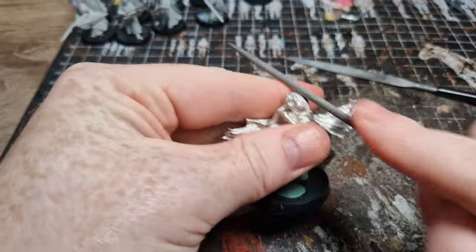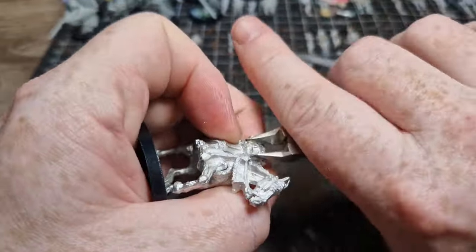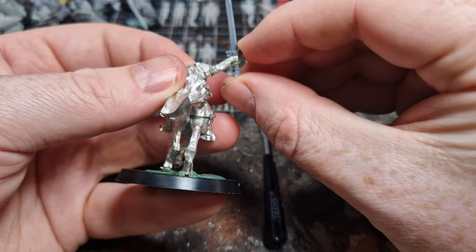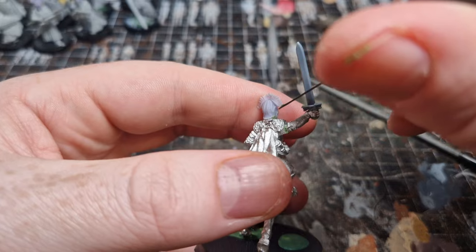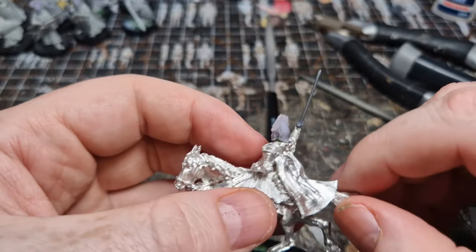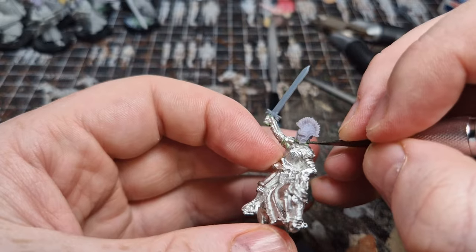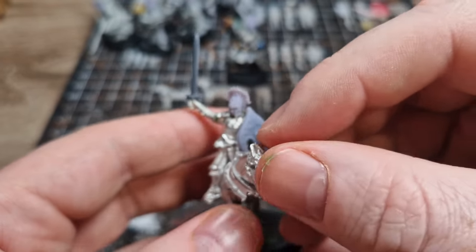I gave the head joint a good file and tried to cut off the white tree from the armour and gave that a file as well. I then used some super glue and a bit of green stuff to get the sword arm in place and did the exact same thing with the head. I tried to get him looking down as if he was about to strike somebody on the way past. I do think these heads are maybe slightly too big — I should have probably scaled them down a little bit. 3D printing heads is pretty simple so I might go back and change them in the future.